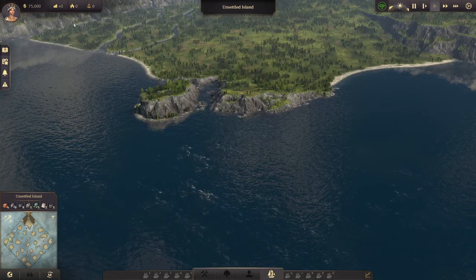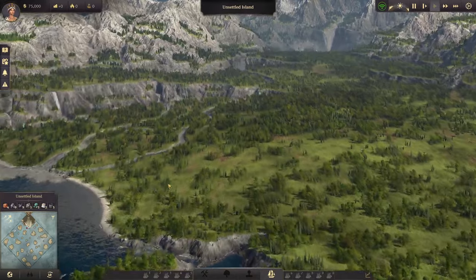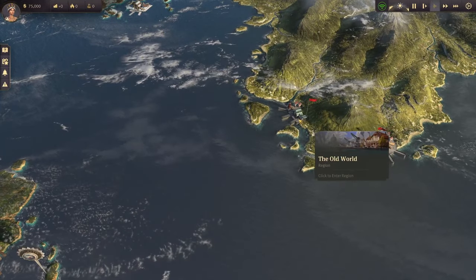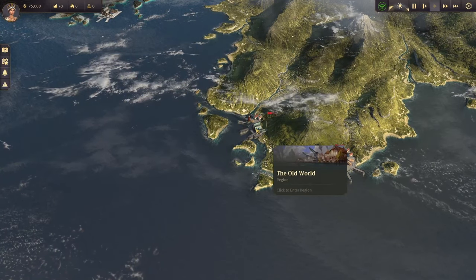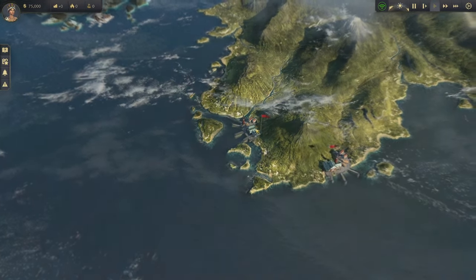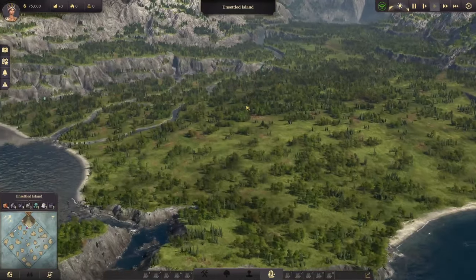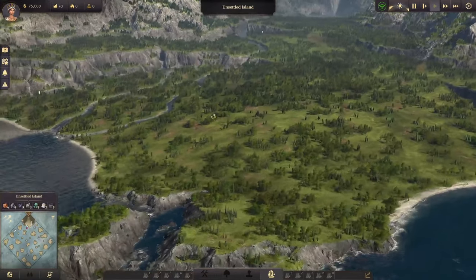If you take a look at the minimap in the lower left-hand corner, you will see there is Crown Falls — right here in the Old World. Cape Trelawney is showing up just because I am in creative mode at the moment, but we are in the Old World. There she be — there's Crown Falls in the Old World.